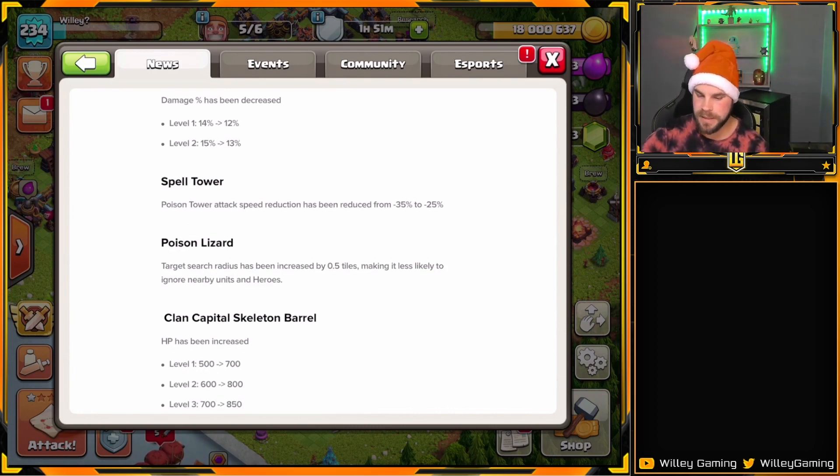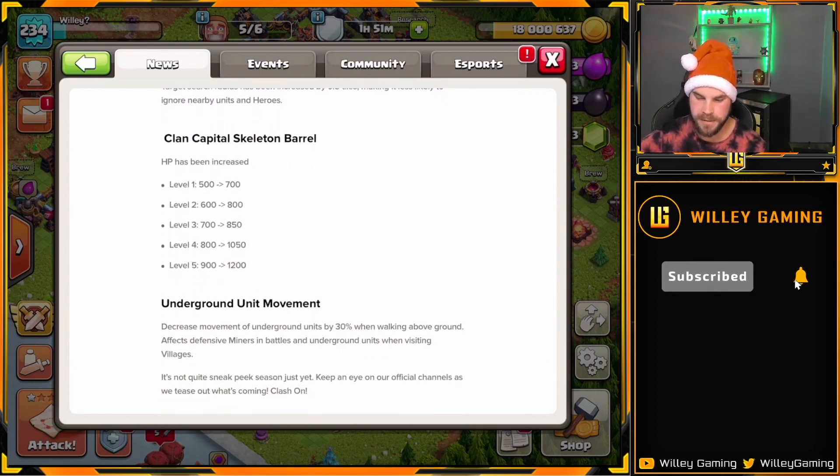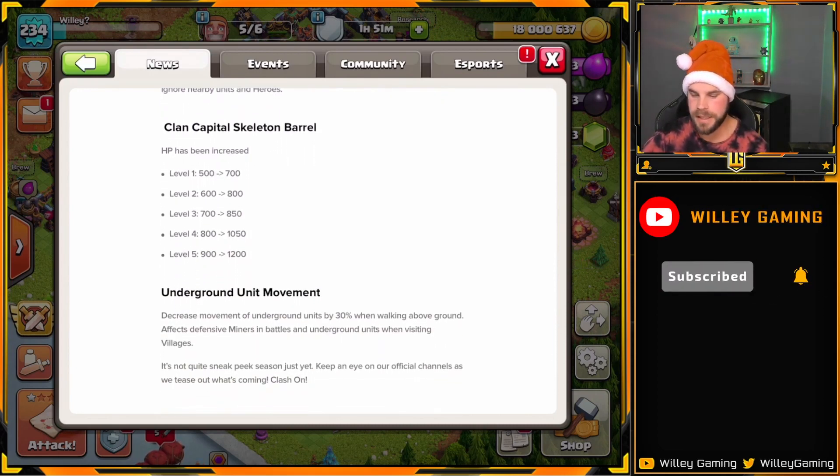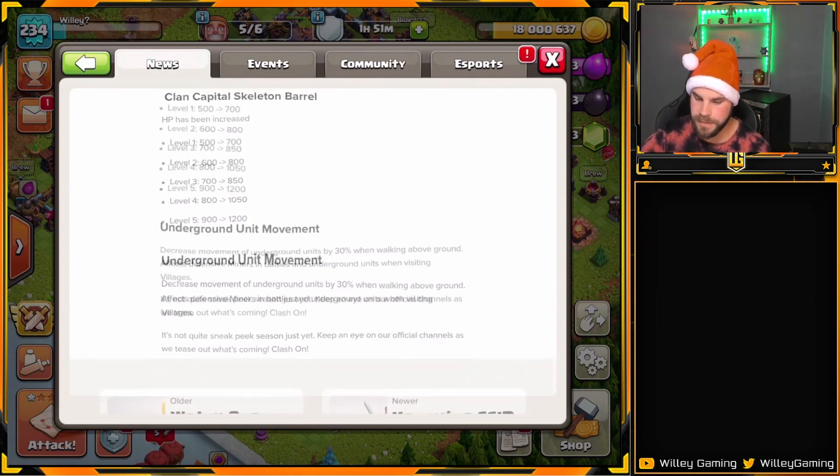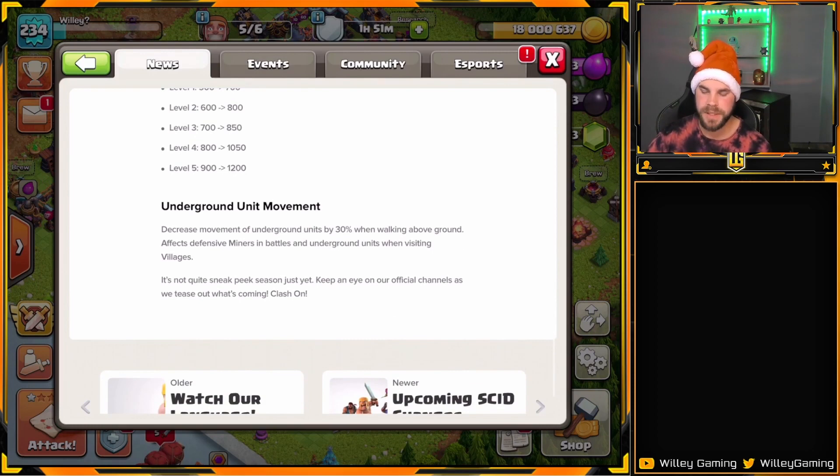Continuing on with the changes, there's going to be some balancing to the skeleton barrel, which I think is good because honestly it's kind of useless as it is — I don't ever use it personally. And then a little bit of a change to underground units when they're moving above ground. I don't think this is really a big change at all because honestly, who is using miners in defensive clan castles? I'm sure somebody out there is, but there are better choices.